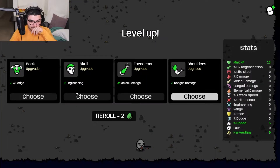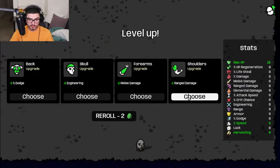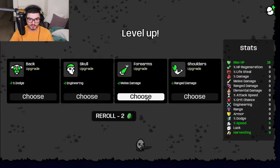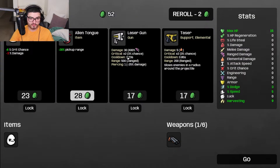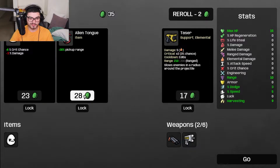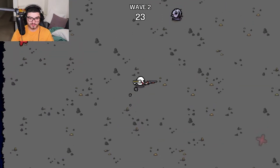We have ranged, melee, damage, engineering - I don't know what that does - dodge. I'm not doing melee anyway, so I'm gonna do plus 3% dodge and pick up range. That's nice. Let me see... laser gun damage, yeah I want to get a laser gun as well. I'll get pick up range and then see how the laser gun is.